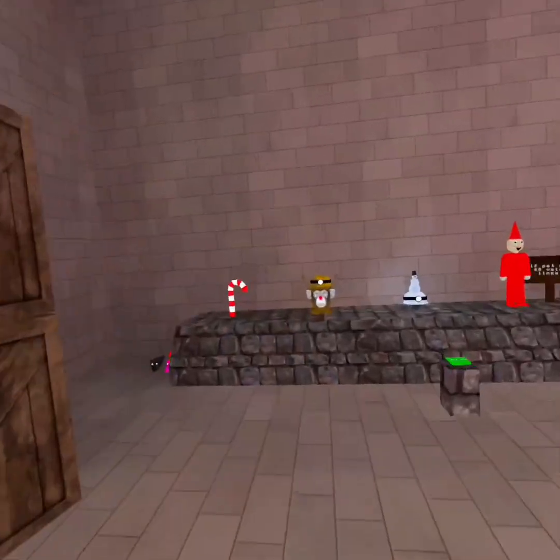The next one is going to be in level 12 — it's the Santa hat that I'm wearing right now. What you're gonna want to do is go out here, just run this way, take a right this way, and your Santa hat is gonna be right here.